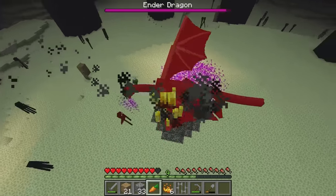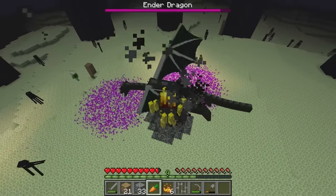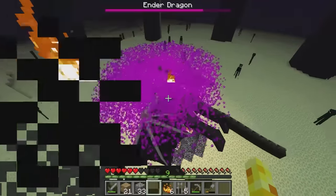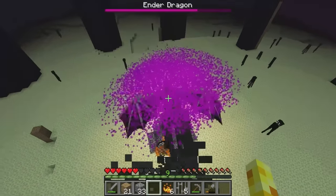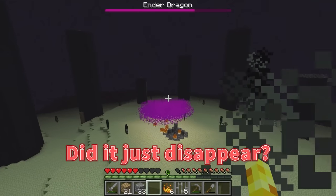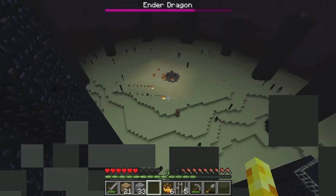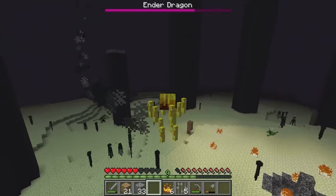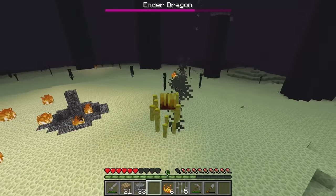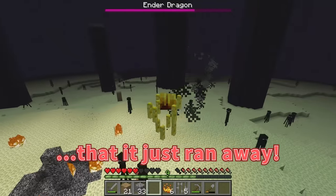I'll spray it with blaze fire breath — go, go, go! I'll help too! It flew off — did it just disappear? Where'd the ender dragon go? The ender dragon just disappeared! I don't know what happened but I think maybe we won? The blaze's fire probably got so hot it just ran away — it didn't like being roasted!